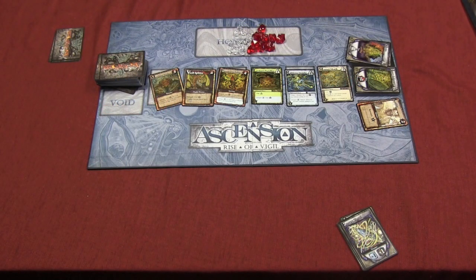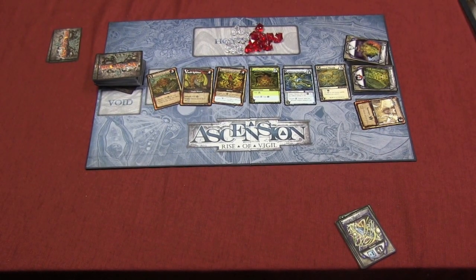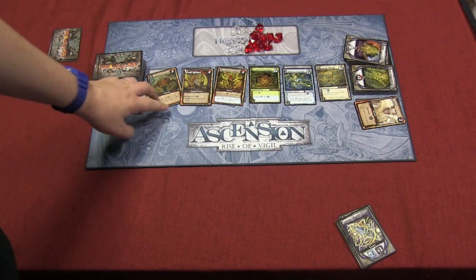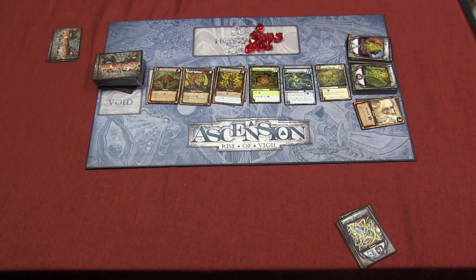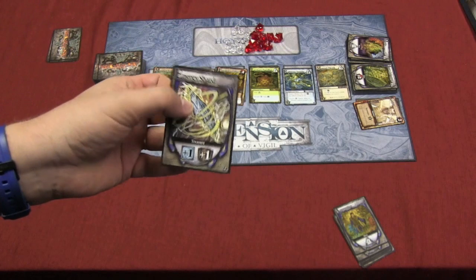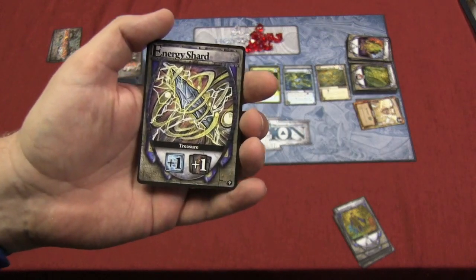Everything is included here to play a full game of Ascension. In fact, if this was the very first Ascension game that you bought, I don't think you would even notice that this was an expansion. If you add it to the Ascension cards already in the game, the deck is probably this high. But you can still see there are Mystics, Heavy Infantry, Cultists, and cards. There's one new thing added to this game: each person is going to get an Energy Shard in their starting deck, so you will have 11 cards rather than 10.